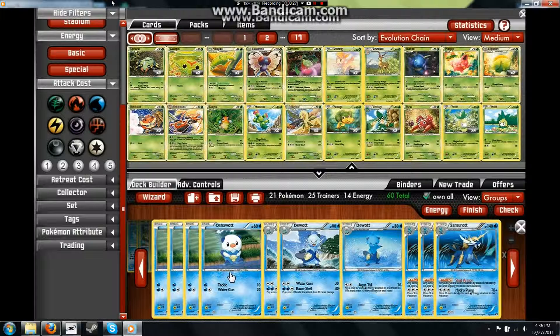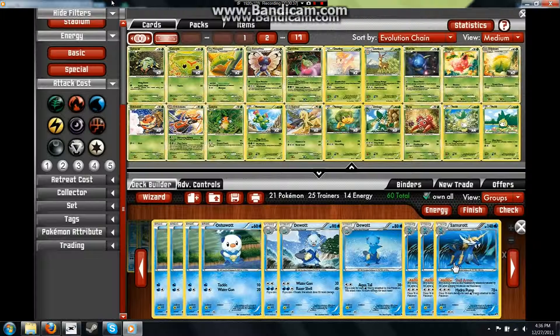I built a new deck with the cards I got from the codes I got for Christmas and the packs I got. The main attacking line is Samurott. I was fortunate enough to pull two in some of the packs I got and I already had one, so I have a 4-3-3 line. I have to use the two different Dewotts, but whatever.